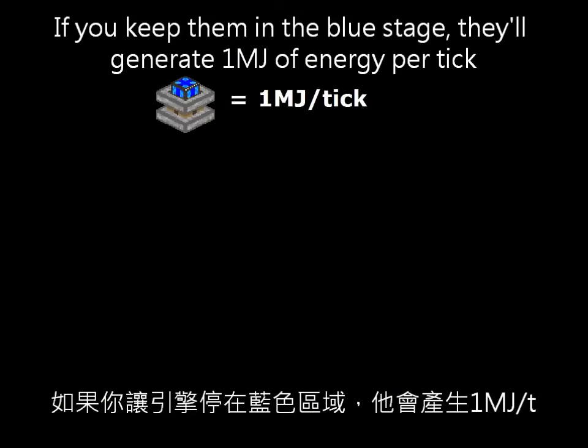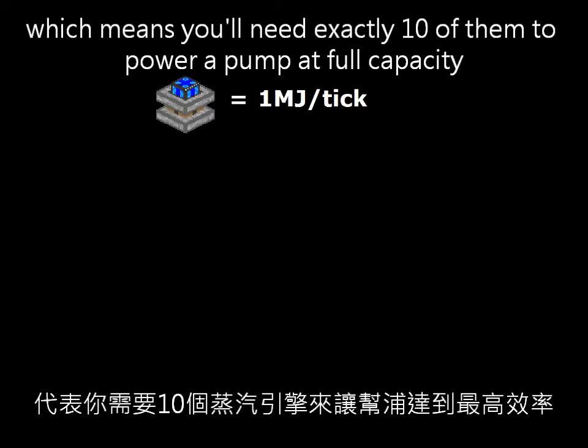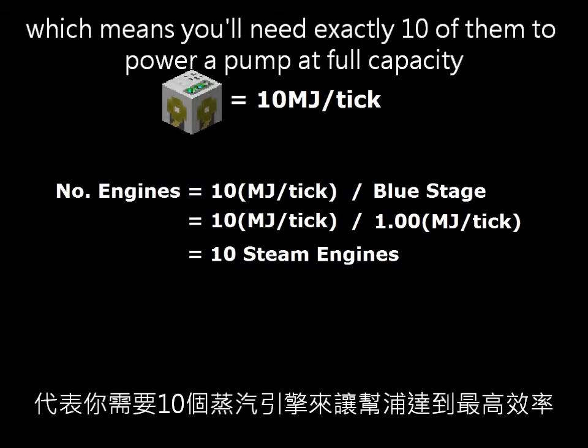If you keep them in the blue stage, they'll generate 1 megajoule of energy per tick, which means you'll need exactly 10 of them to power a pump at full capacity.